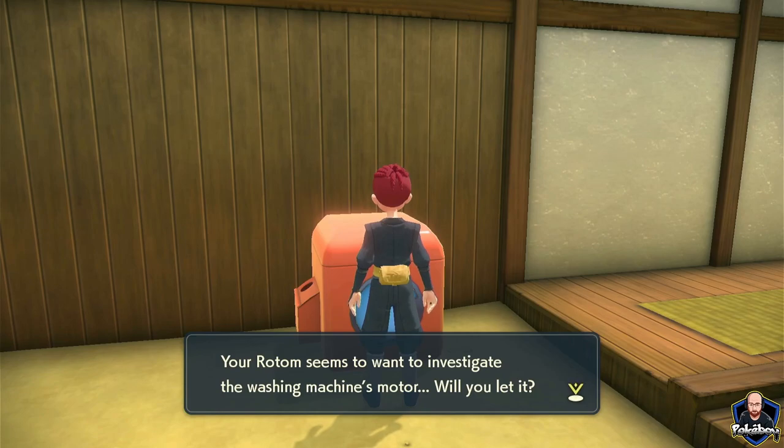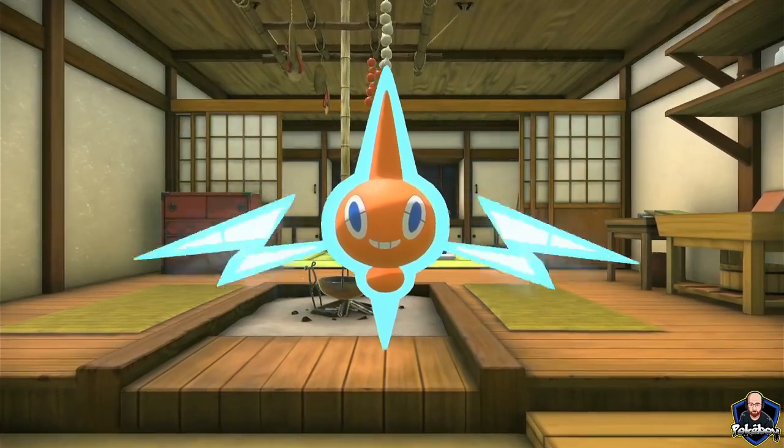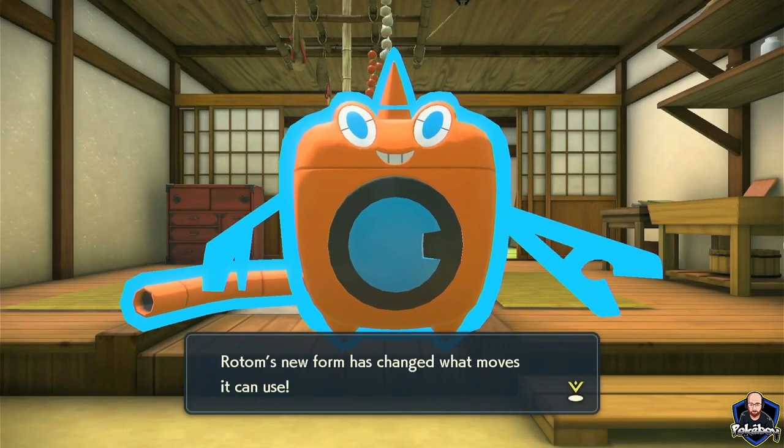The prompt reads: 'Your Rotom seems to want to investigate the washing machine's motor. Will you let it?' We choose yes, select a Rotom, Rotom enters the motor, and we've now got Wash Rotom.